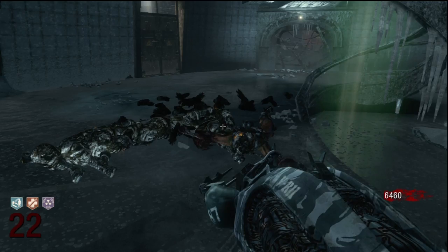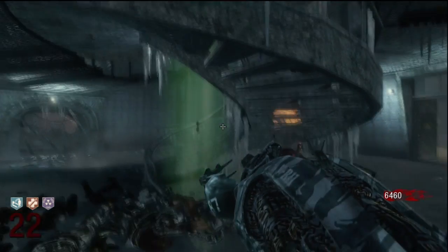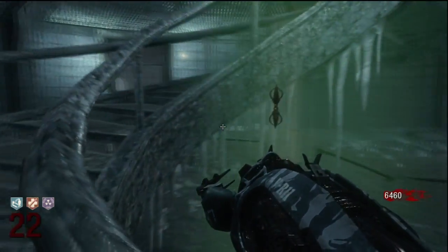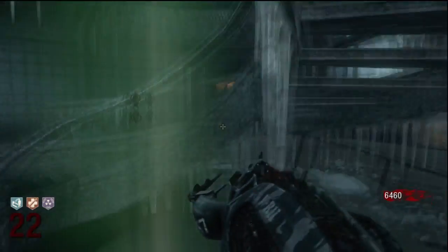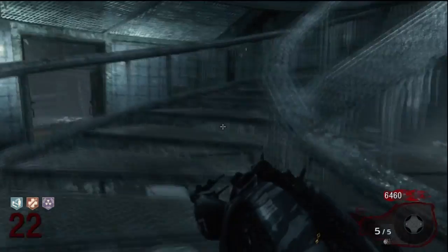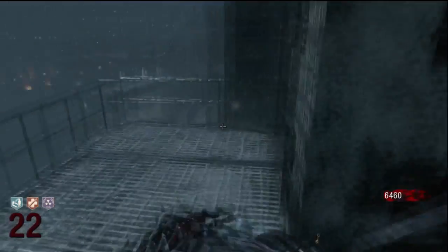A lot of people were confused about the green beam that goes through the lighthouse. Pretty much all you have to do is get the VR-11 upgrade that turns a zombie into a human, shoot him with the upgraded Scavenger as he's going up the beam. Once you do that, you'll see the little gold rod slowly make its way down to the bottom of the green beam.